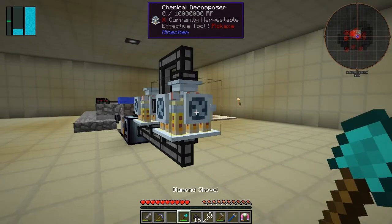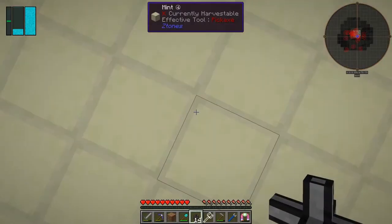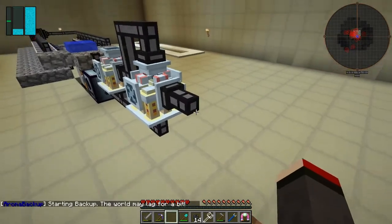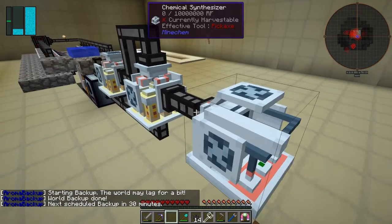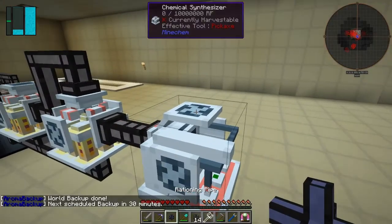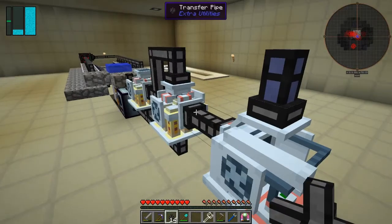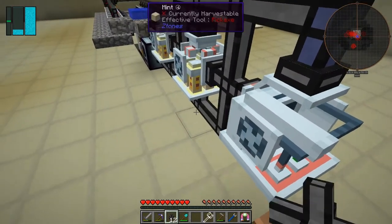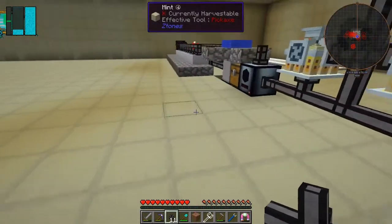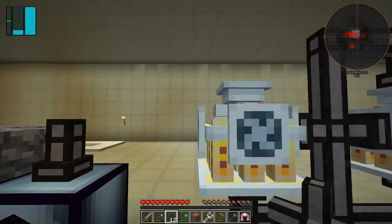We need one block so let me just put one block on there, then I need my piece of dirt to stand on. Put the synthesizer here, and on the top of the synthesizer we're going to put the rationing pipe. This has got to go around from the bottom of this one into this one — like that. Then it's going to come out here, which means I do need transfer nodes at the bottom.